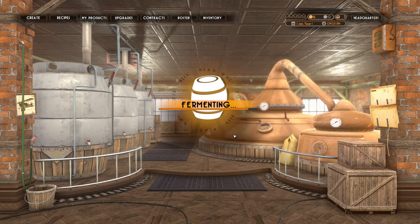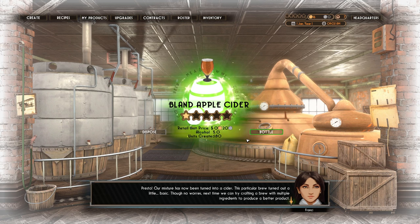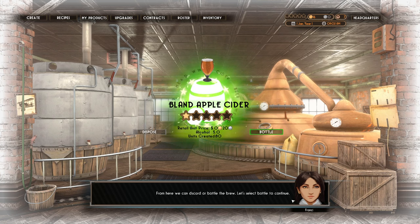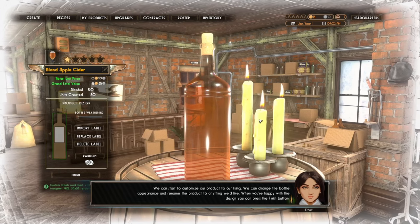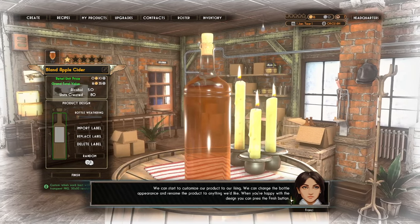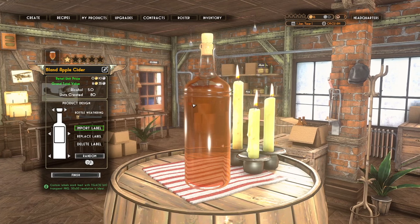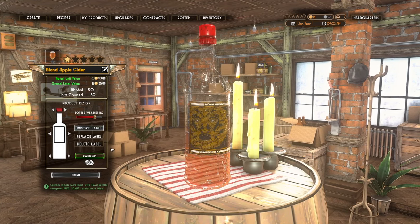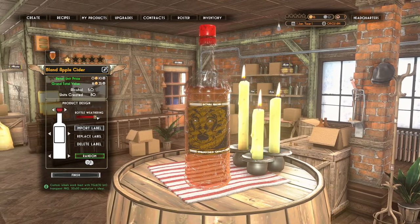We already have a customer for cider, so let's choose fermenting. Bland apple cider — our mixture has been turned into a cider, though it turned out a little basic. Next time we can try multiple ingredients for a better product. From here we can discard or bottle the brew. We can change the bottle appearance and rename the product — we can even import custom labels. It brought up a file dialog where I could open a JPEG or PNG. Let's just go random.